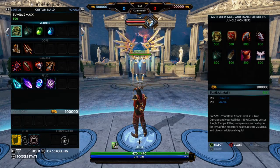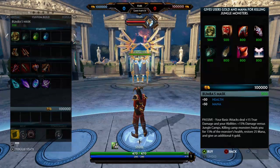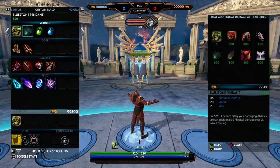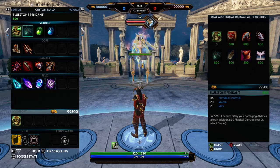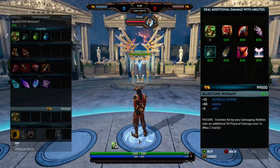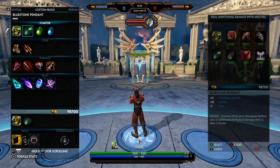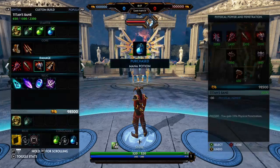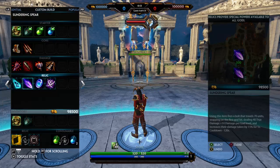To start out as a jungler, there are a few combos you can do, but the main thing you always need is Boomba's Mask — it is the number one starting jungle item you'll ever get because it's so important to have. A second thing is you can do either Watcher's Gift or Bluestone Pendant, which I prefer. At that point you've spent 1300 gold, so I usually get two of each potion. That's your start right there.